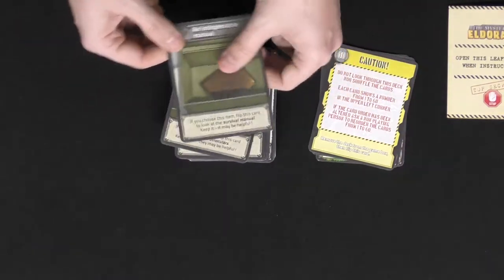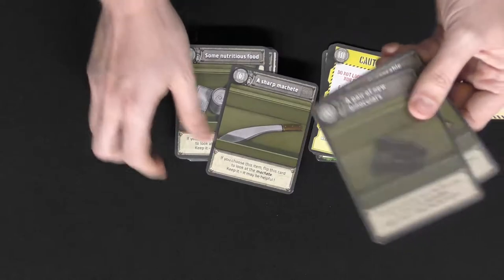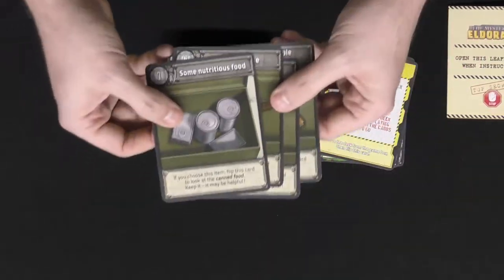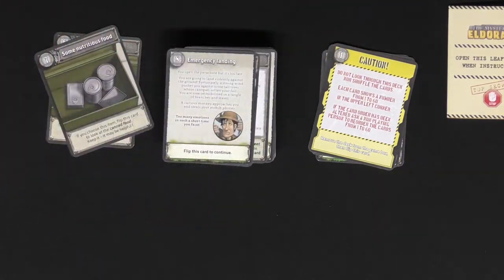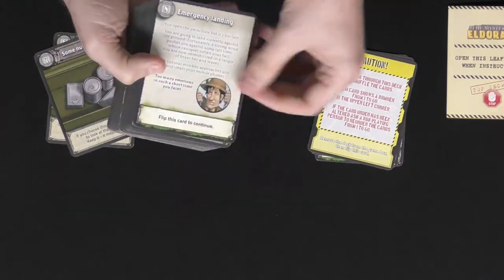You'll then be able to choose certain items — whether it be a manual or binoculars, a sharp machete or some food. You get to choose two of these and set aside the others, which maybe you'll acquire throughout the game if you're lucky. Then you'll proceed through the story.